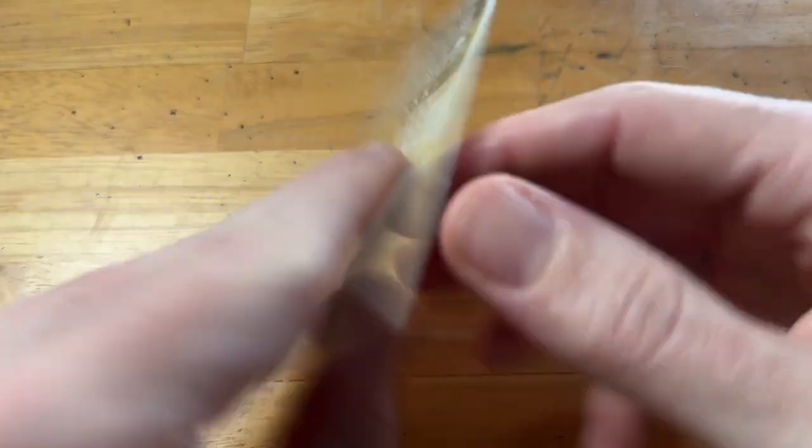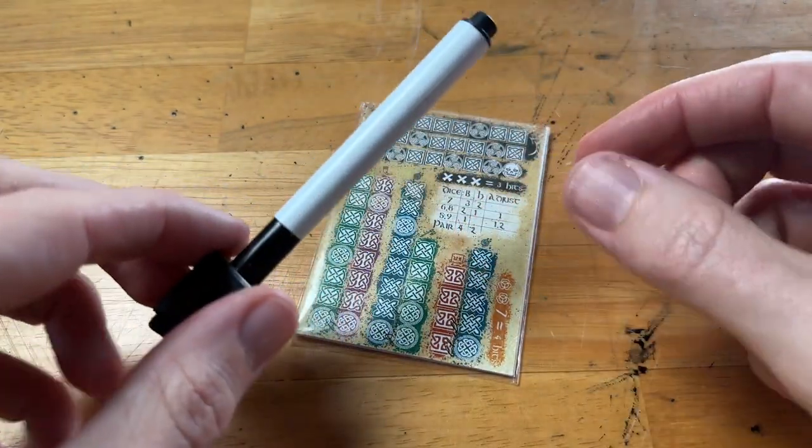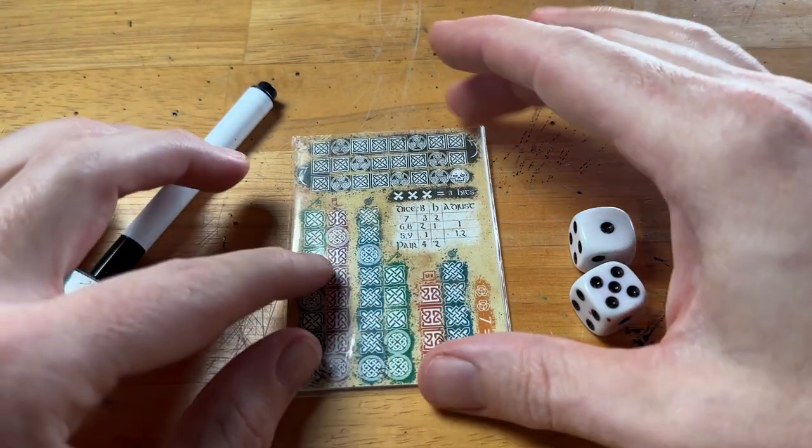To play the game you'll need the card, which does have the rules printed on the back, a dry erase marker, and two d6 dice. Let's get a look at the lay of the land on the card.